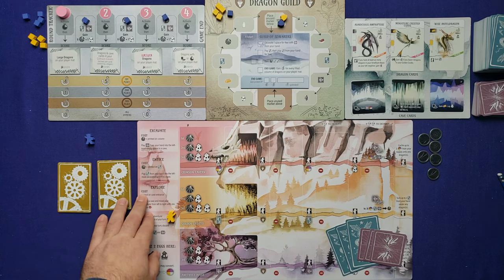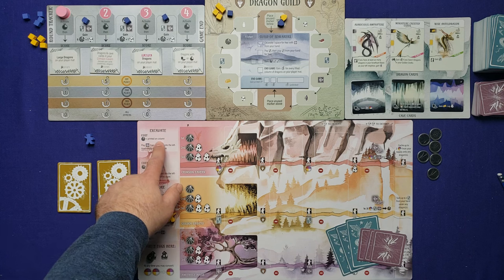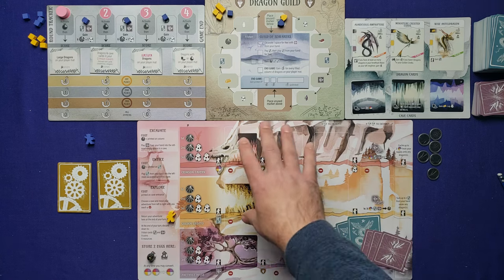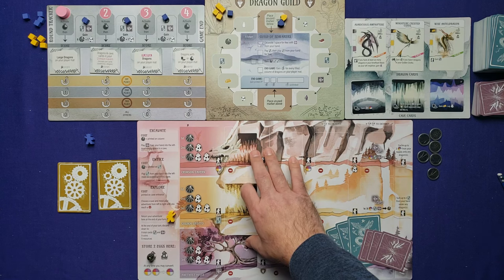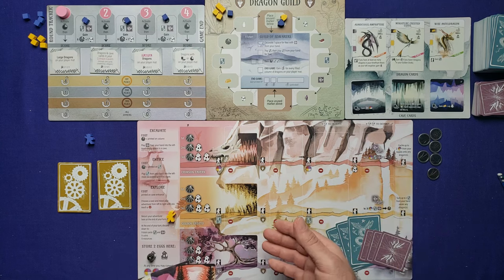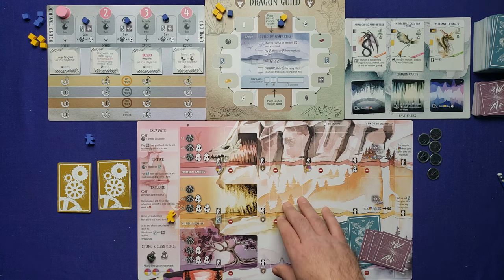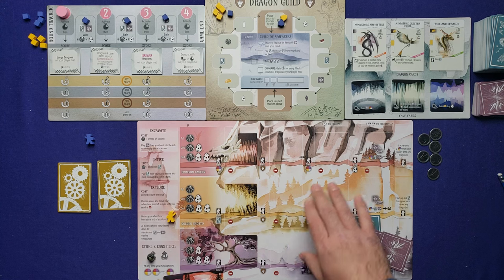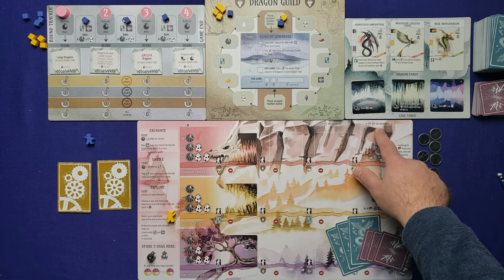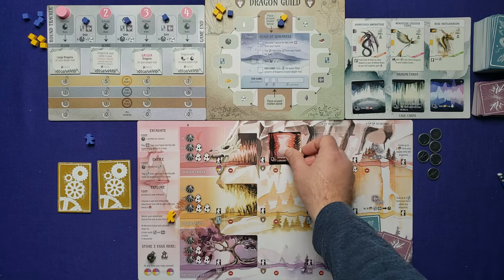The excavate action costs a coin, plus possibly a cost printed on the column. It lets you take a cave card and play it into your cave. You start with three excavated caves already, but you need to excavate additional spaces to play dragon cards. Play cave cards into the leftmost available space in any of the three rows. The third column costs an egg, and the fourth column costs two eggs — remove eggs from anywhere on your mat.